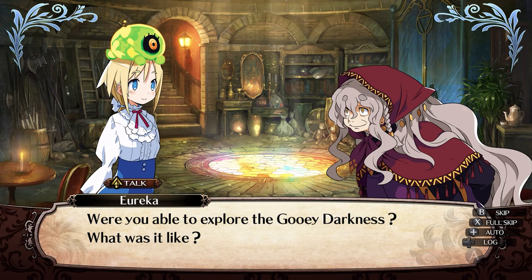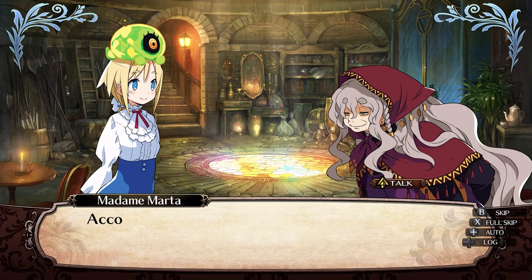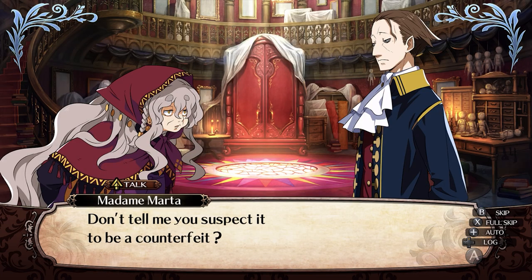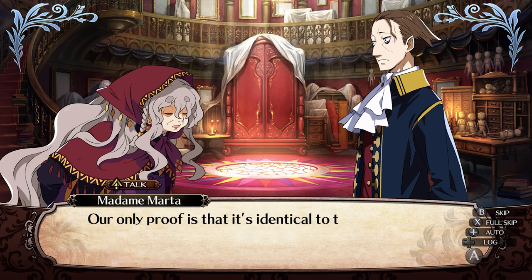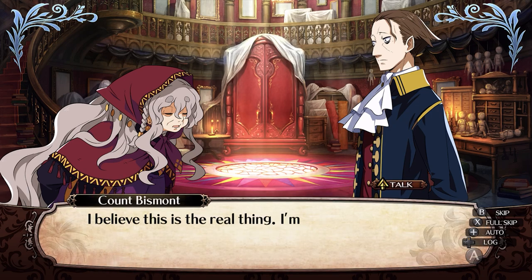Early on she befriends a spirit named Fante — technically that's the character you play as. This manor is owned by a character known as the count, and he wants priceless art called Kyrgios found and retrieved within the labyrinth under the manor. That's just the broad strokes of the game, and I appreciate the lengths the team went to making the story interesting.